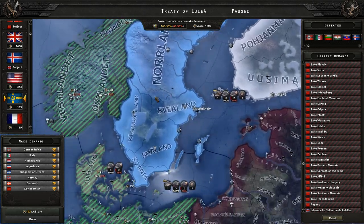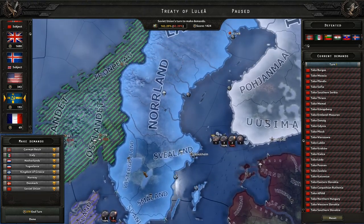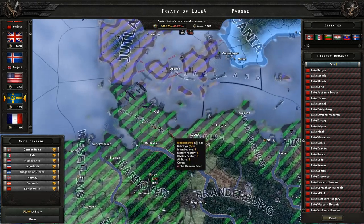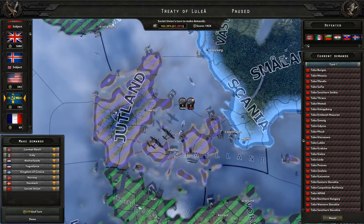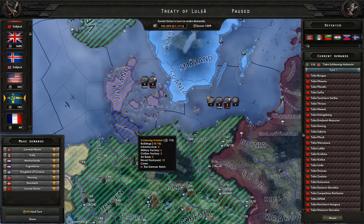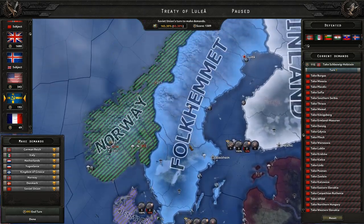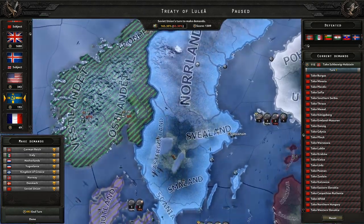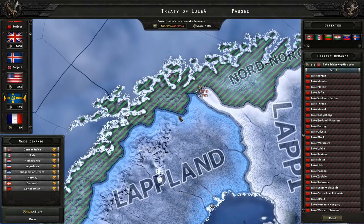We could even get some German territory and give it to Sweden — they might just give it back since it's not core territory. But taking that from Germany and giving it to Sweden makes sense — that used to be Denmark's territory. We'll give that to Sweden, and that's probably all we're going to do for Sweden right now because of how insane these costs are. I just don't think it's worth it when we have so many other things we need to do.